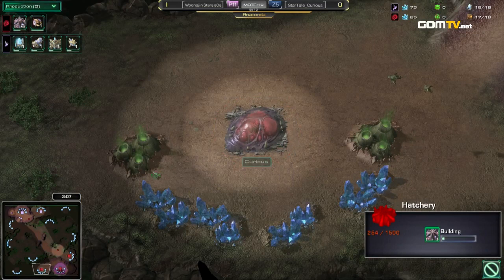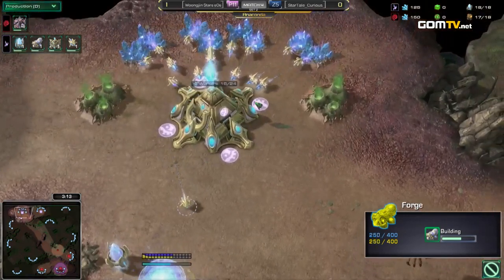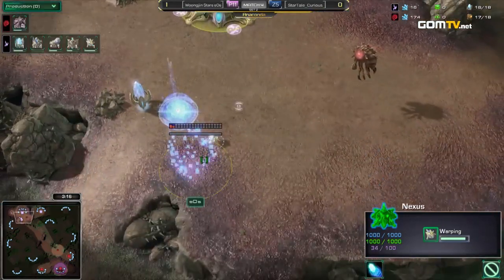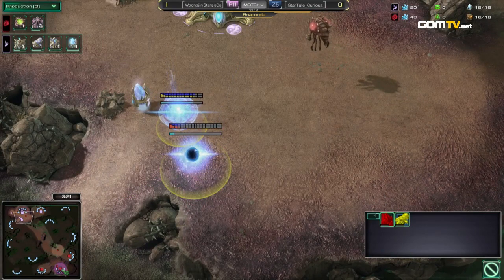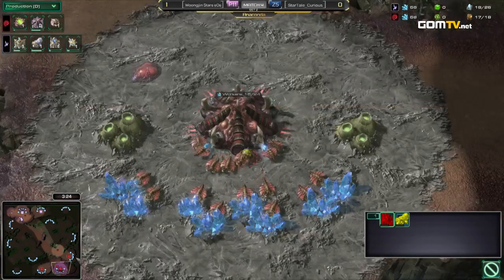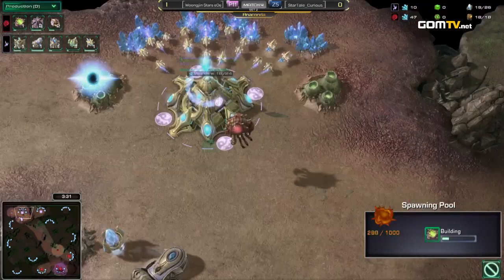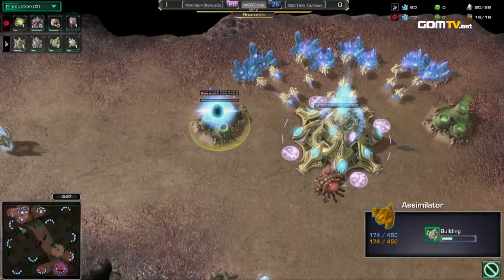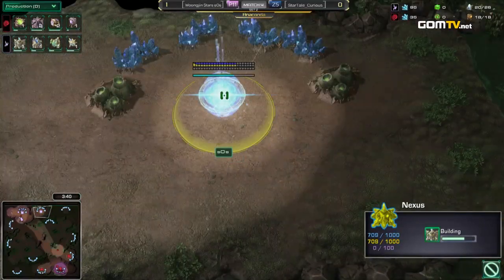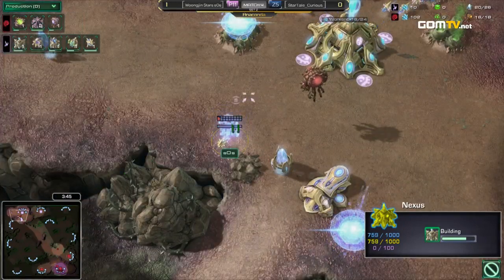There is no probe on the map, and I feel this is one of the reasons why Curious is attempting this in the first place — he already knows there is just no scout right now. I think he expected to see a gateway instead of the Forge, but right now he knows he should be able to get away with the double hatch before pool. So the opening for him is great. The Overlord is ready to spot any probes that come down, and with the Forge timing he knows no probes are coming. He sees the tight wall. So Curious is thinking: yes, I got away with it — this is exactly what I want.